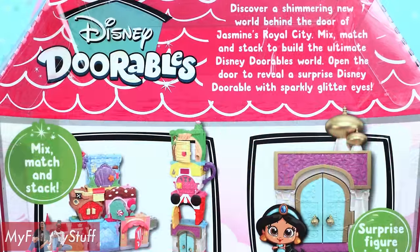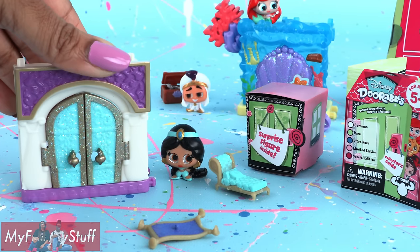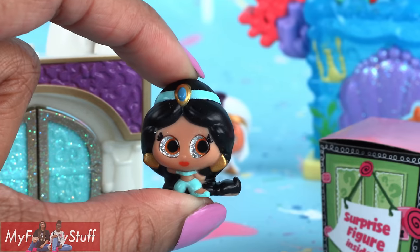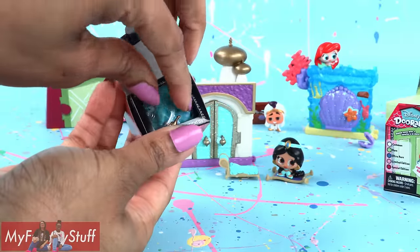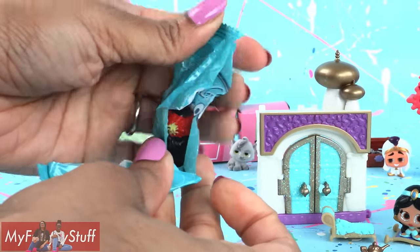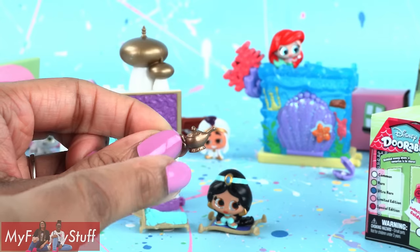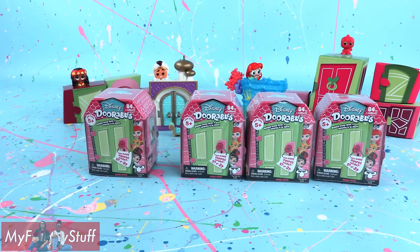And I am very happy we got Prince Ali because we also found Jasmine's Royal City. Discover a shimmering new world behind the door of Jasmine's Royal City. Out of the box, there is a palace room with glittery double doors that can open, an attachment for the top, an exclusive Princess Jasmine Doorable, a lounge, and a flying carpet that can be used as a stand. The mystery figure contains a stand and the magic lamp — it's a teeny tiny lamp! And the mystery figure is... a double. We have two Moanas.